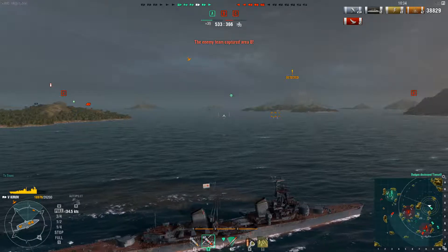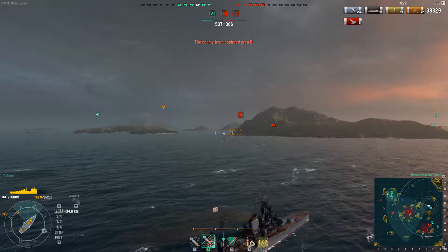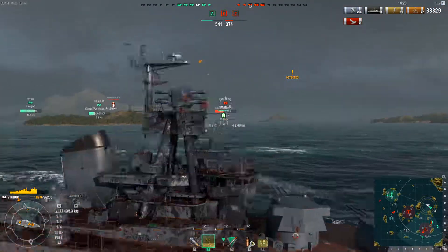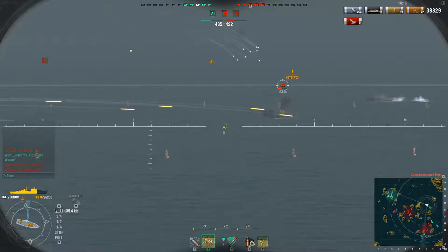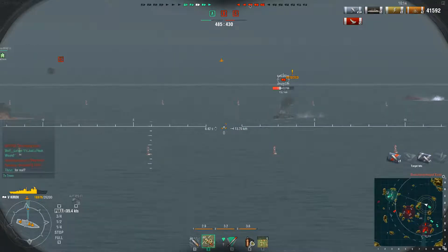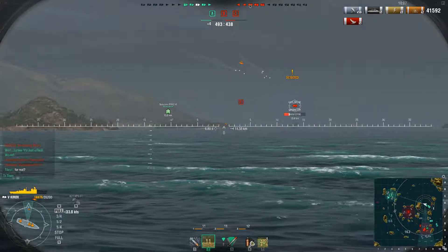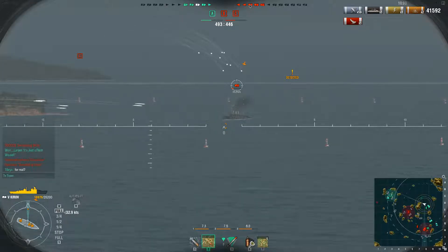Let's keep sailing towards B and C. The enemy just capped B point, so I need to get to A point as fast as possible to support the Kamikaze and Anti-submarine vessel. I see a nice opportunity to do more damage along the way — the Karlush is exposing his broadside and I'm doing a nice amount of damage to him.